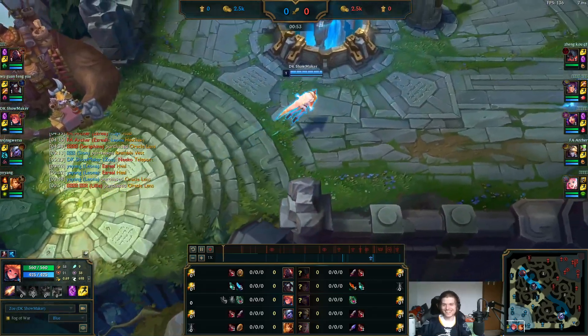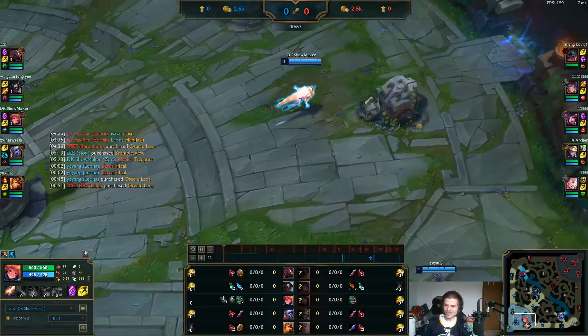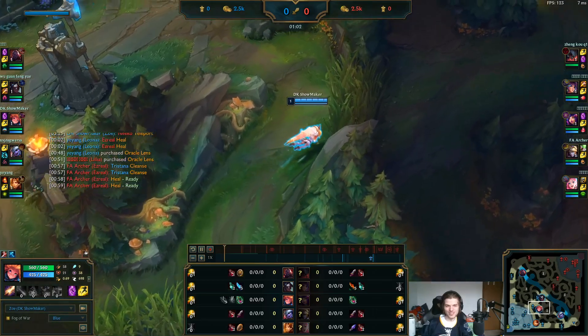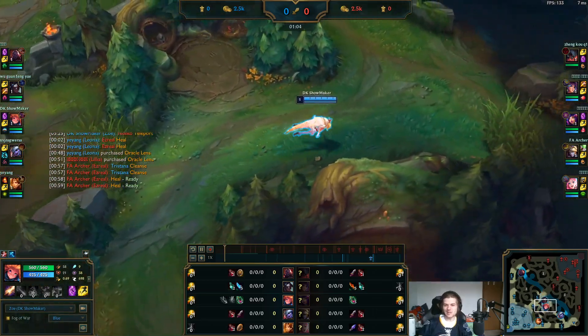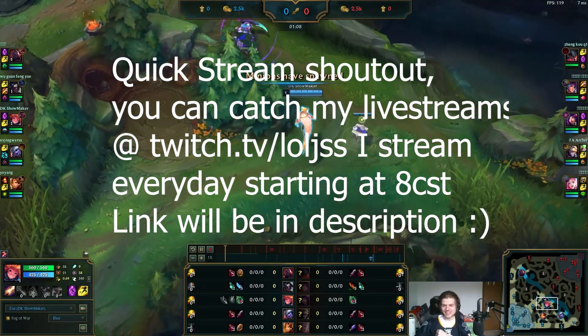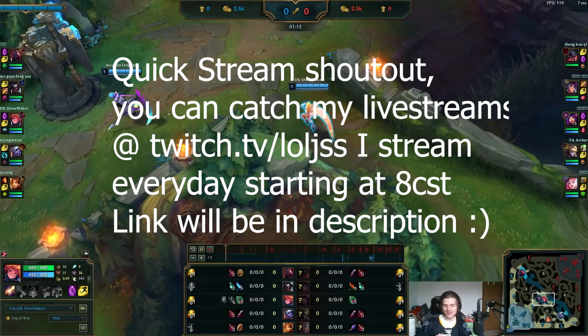Here we go, one minute into the game he's here. You definitely don't want to be doing that — you want to be watching your jungle entrances for your team, making sure they're not invading. Funny to see nonetheless, and he's going to be getting the Corrupting Pot as expected.